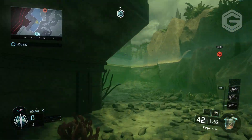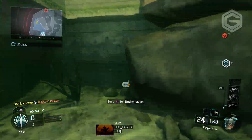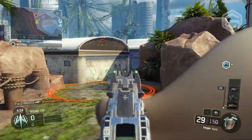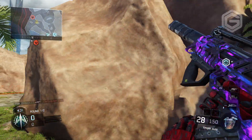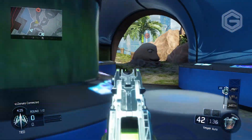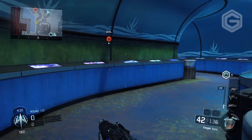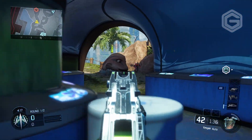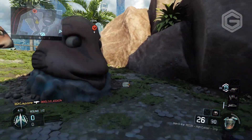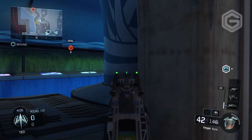Welcome back to another Call of Duty World War 2 video. Today we have some more leaked gameplay, this time a game mode you'll all find quite interesting. A few weeks ago around September when the beta came out, leaked files told us that the game mode Gridiron would be coming to CoD WWII. It's actually Uplink but in a WWII version - instead of jumping with exosuits and throwing it like a basketball, everything is now on the ground.